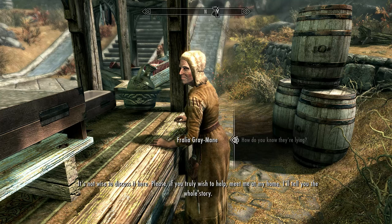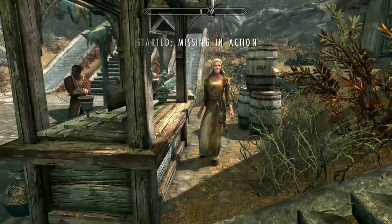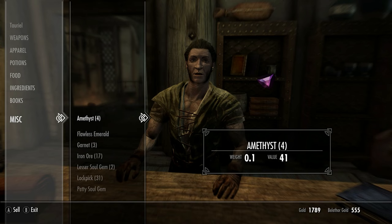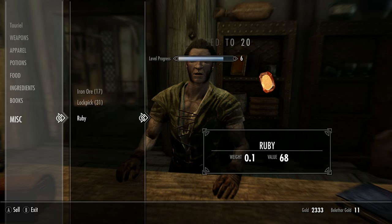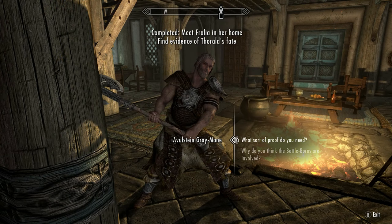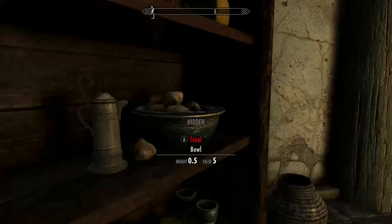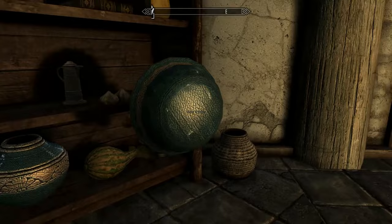Opposite Carlotta will be Fralia Greymane. Speak to her to start the quest Missing in Action. Before we start that though, you can sell any armour and weapons you have looted to the blacksmith, and then any other items to Belethor. Just make sure you keep the pickaxe, any enchanted stuff and your robes. Now head to the Greymane house. Once Avulstein has put his axe away, you'll be free to look around. Find the bookshelf in this room as it will have a ton of garlic on it. Sneak and wait until they can't see you, then tip the bowl and loot all of the garlic.